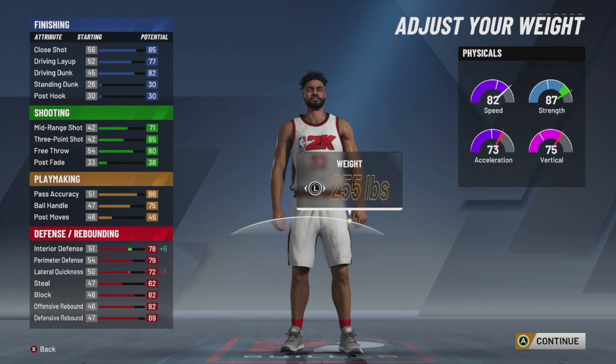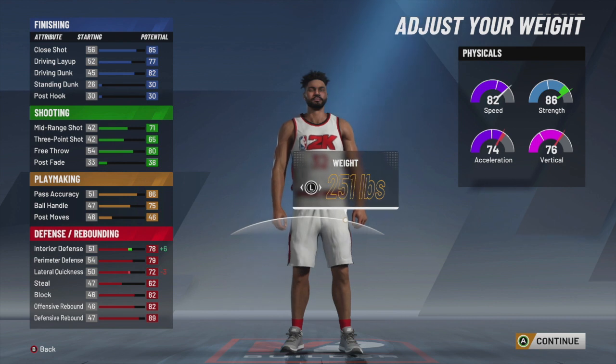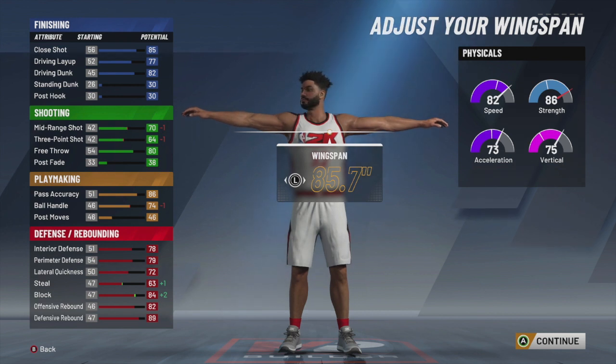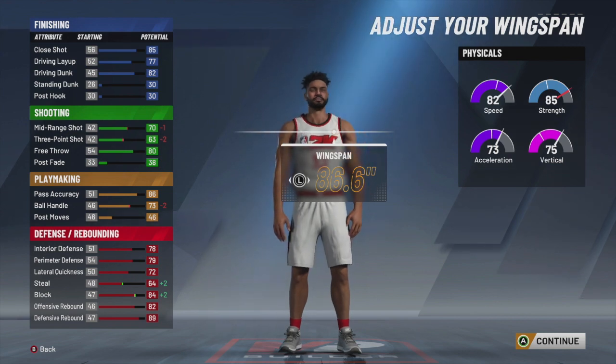I was telling you guys, by lowering the standard dunk even if you had the max standard dunk, when you lowered the weight and lowered the height it only would have been like a 64. So at the end of the day you're still not going to be able to get those big man contact dunks regardless. So anyway, we're looking at the weight and you could kind of mess around with the weight however you please. What I decided to do was I went for the 80-something strength. I didn't want to decrease my vertical and everything too much.